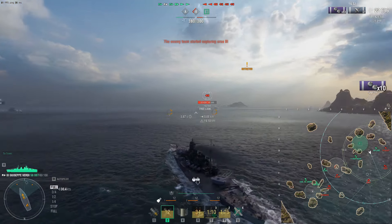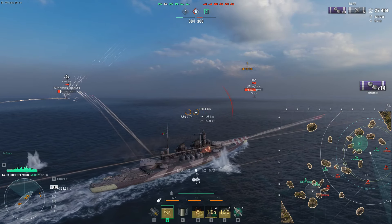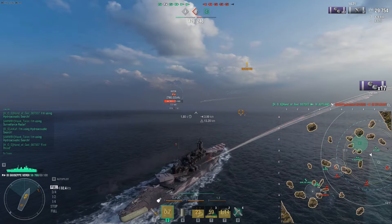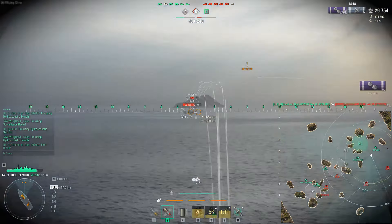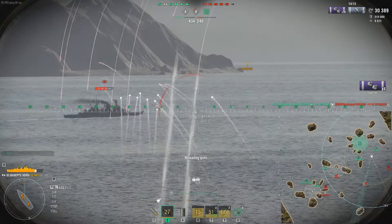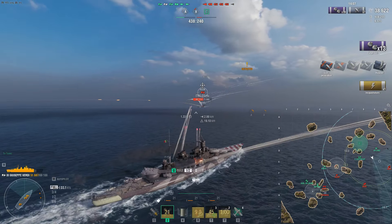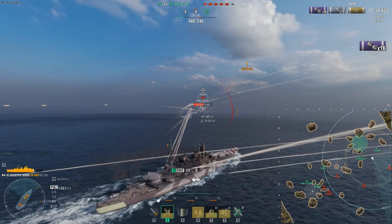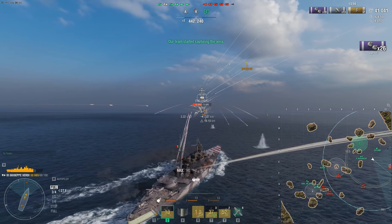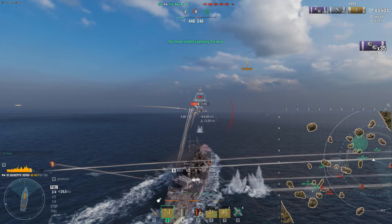Right now you can see the pushing ability of this thing is pretty strong. This is the Italian battleship line - looking at the Napoli, it's like a tank, and I wondered if the Giuseppe Verde does the same thing. The armor structure does support a lot of it. If you angle properly, look how much damage we can actually tank - shots are bouncing and mitigating a lot of damage. The SAP secondaries are firing at 10.5 kilometers range, not the most desirable - I'd rather have 11.3 like the Massachusetts or 12 like the German secondaries.